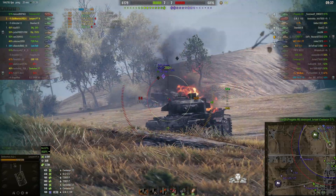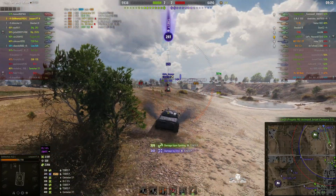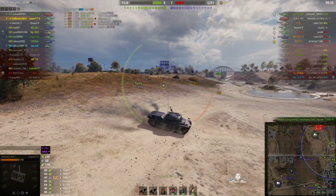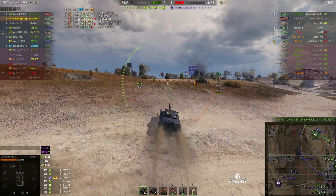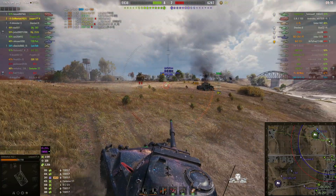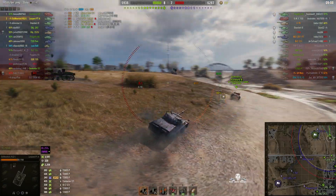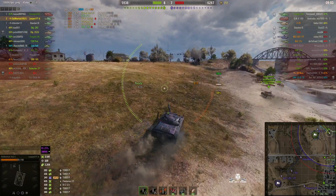Now let's deal with that Patriot — he's hiding behind the wreck. The only weak spot is that cupola that we can hit. He gets one into us. The best way to approach him is through the dip. The thing about the Leopard is it's really one of those tanks where you try to hit people from a distance with a super accurate gun, because you don't want them to fire back at you. We've got two tanks going after that Patriot now — the Standard B and us — and between us I think we should be able to handle him.